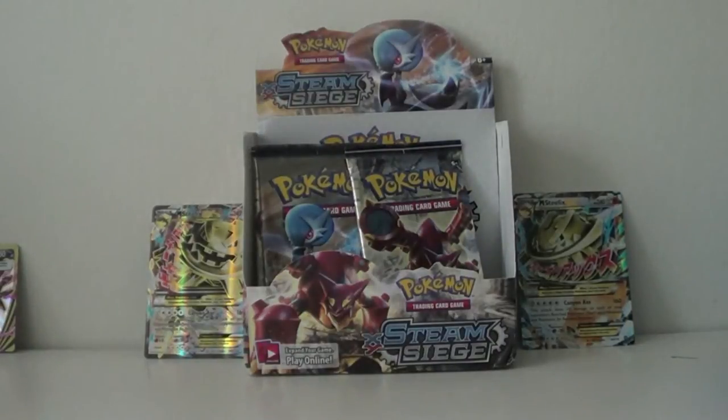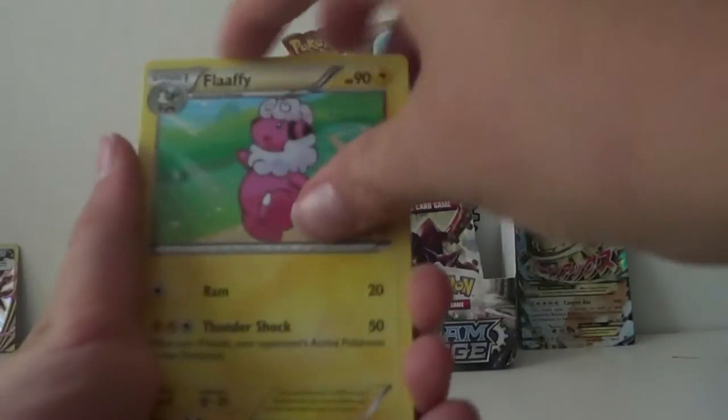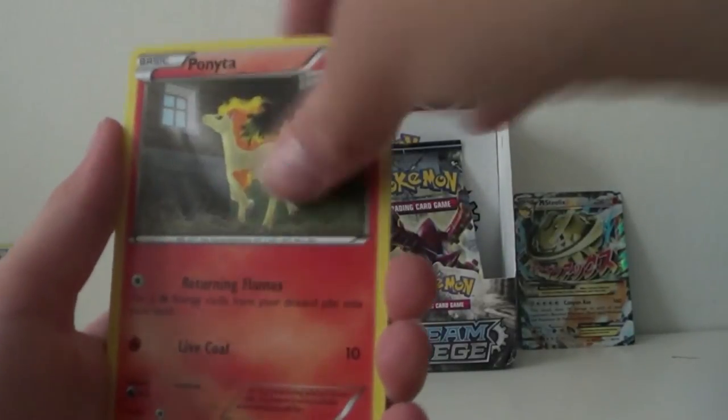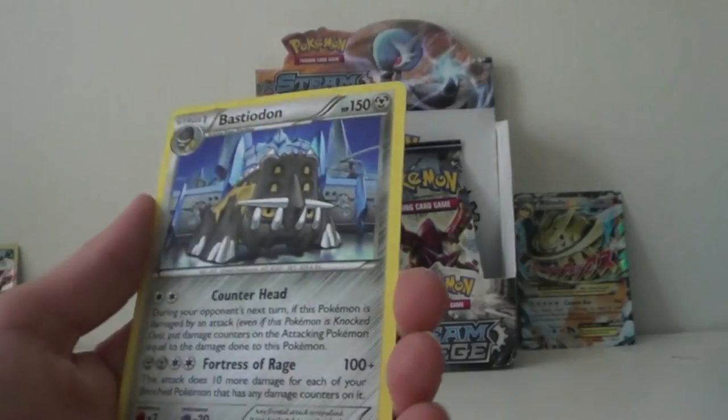Hopefully we can get something good. These packs are really weird. Flaffy, Inferno, Anerith, Fungus, Joltik, Litwick, Ponyta, Mareal, Tangler — and the rare is a Blastoise.